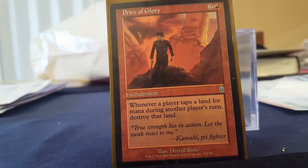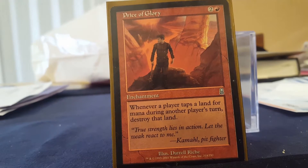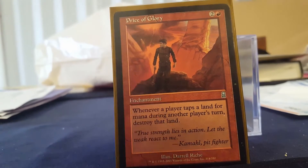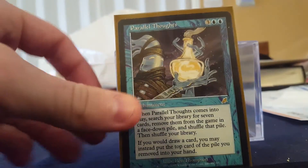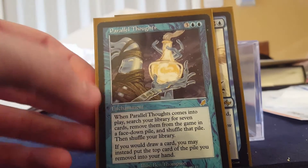Now we're gonna get into some of the enchantments — some are oppressive, some are strictly global. I think Price of Glory is one of the best for this deck: when somebody taps a land it just destroys it. Parallel Thoughts allows me to search through seven cards I want — it's just interesting, I like it, I think it's fun.